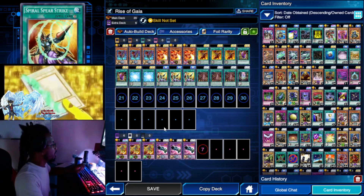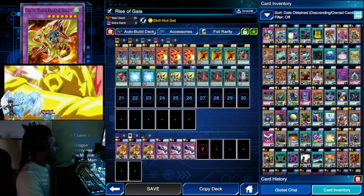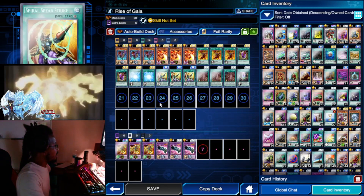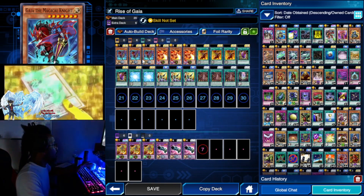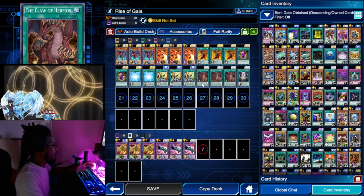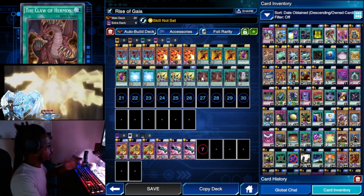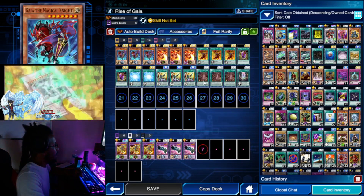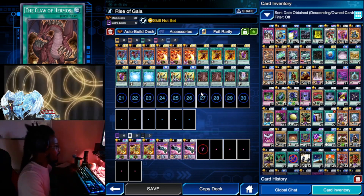But what Spiral Spear Strike also does is, if you don't have Cannon equipped onto your Gaia the Magical Knight, once your Gaia the Magical Knight attacks while this card is on the field, it can allow you to draw into Gaia the Magical Champion, or it can allow you to draw into Claw of Hermos. And if you have extra cards in your hand, you can discard those cards instead of the newly drawn Gaia the Magical Knight and Claw of Hermos, and then you can have these cards in your hand for next turn.